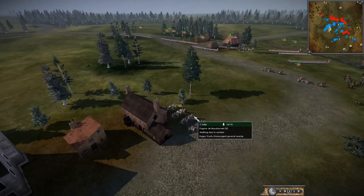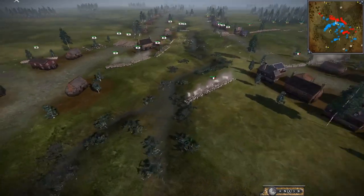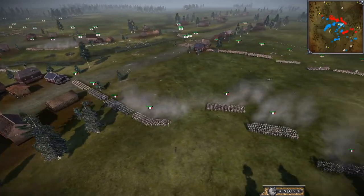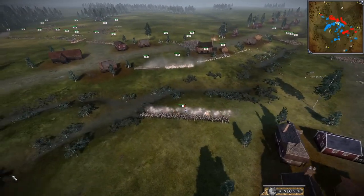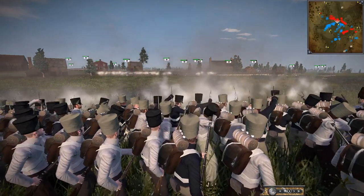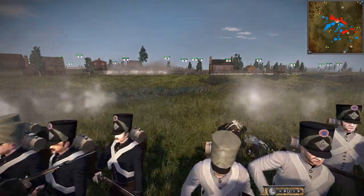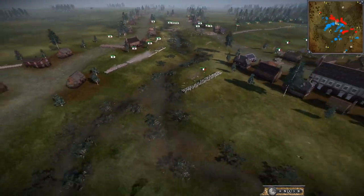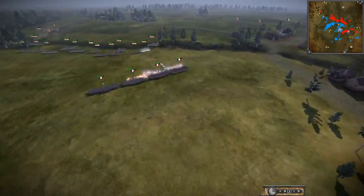It's Eugène de Beauharnais - he's Napoleon's stepson, fun fact for you there. They have actually fallen back, these French - good plan. I think the Prussians should have been more aggressive and shouldn't have allowed the French to get these guys back unharmed. They could have made a push through this gap. We've got a Legion of the Reserve opening fire, fighting with the musketeers across the stream. I think the French are giving up too much ground too early - there's a time to retreat and a time to retreat.